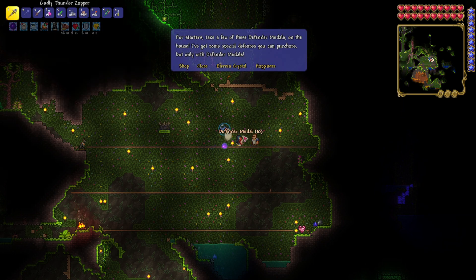Eternia Crystal. He gave me Defender Medals. For starters, take a few of these Defender Medals on the house. I've got some special defenses you can purchase, but only with Defender Medals. The first thing you need to know about are the special defensive artifacts I've got for sale, but only if you got some Defender Medals. You can use these artifacts to create traps and defensive towers. Doing so consumes Etherian mana, a special energy dropped only by members of the Old One's Army. Challenging the Old One's Army is rather simple.